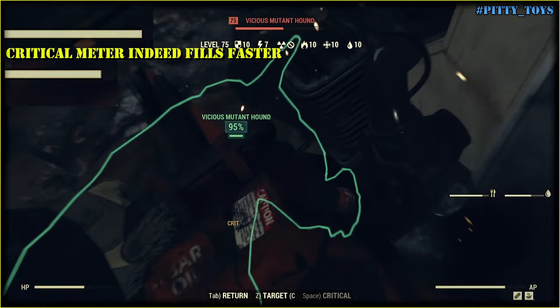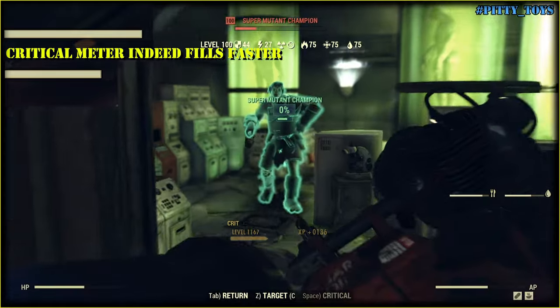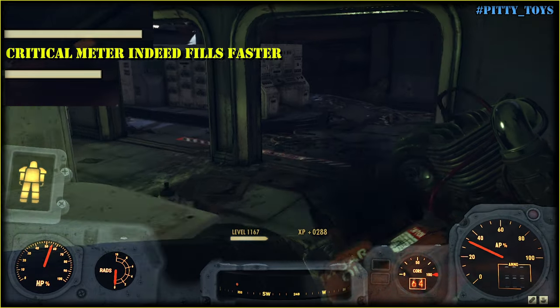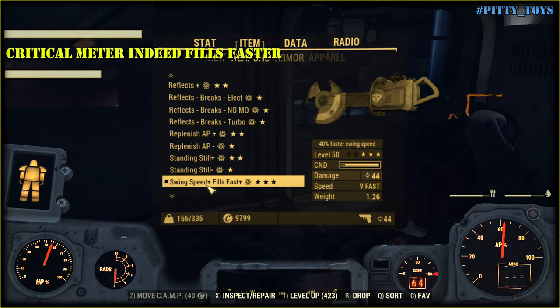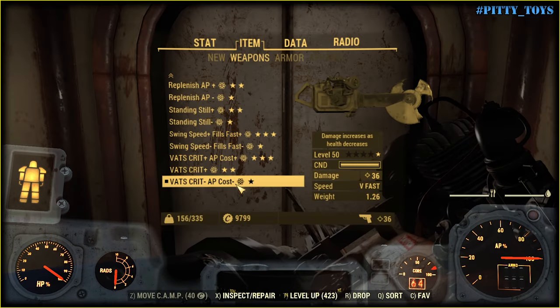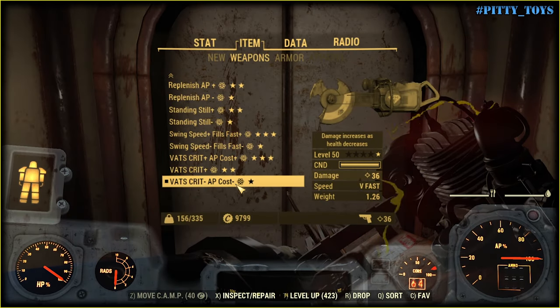But 'critical meter fills 15% faster' works here. As you can see, one white rectangle is a little bit bigger than the other - 15% bigger, or it even looks bigger than 15%. Regardless, this legendary mod works.